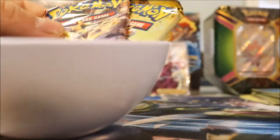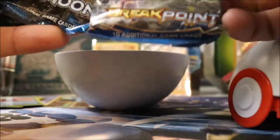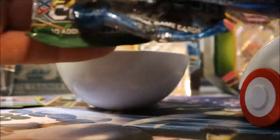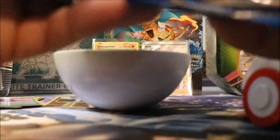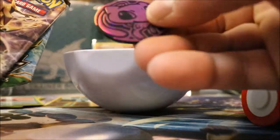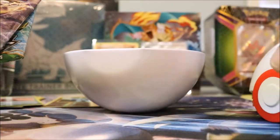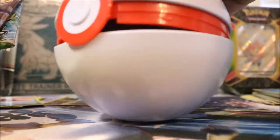Okay, what do we got in here? We got Break Points, Sun and Moon, and Fates Collide. No Evolutions. No Evolutions, but guys, we might have something in here. A nice little — oh, look at that Mew coin! Sick. I really like the Mew coin. It's really cool.